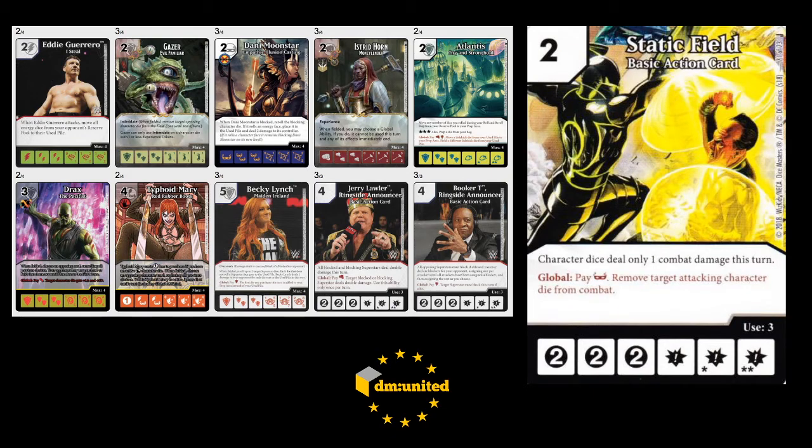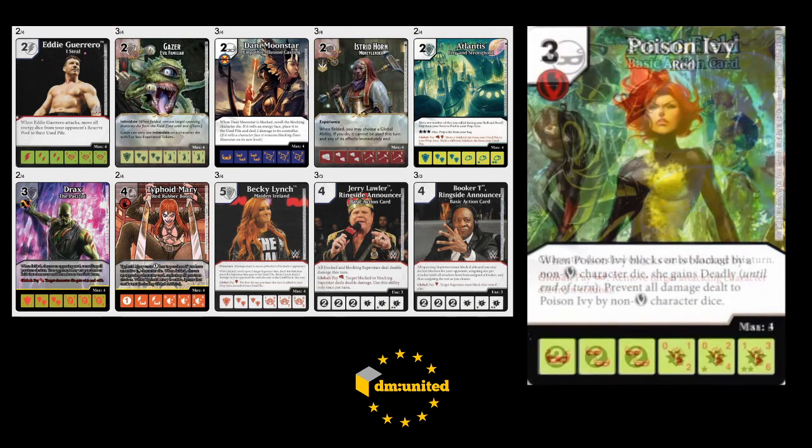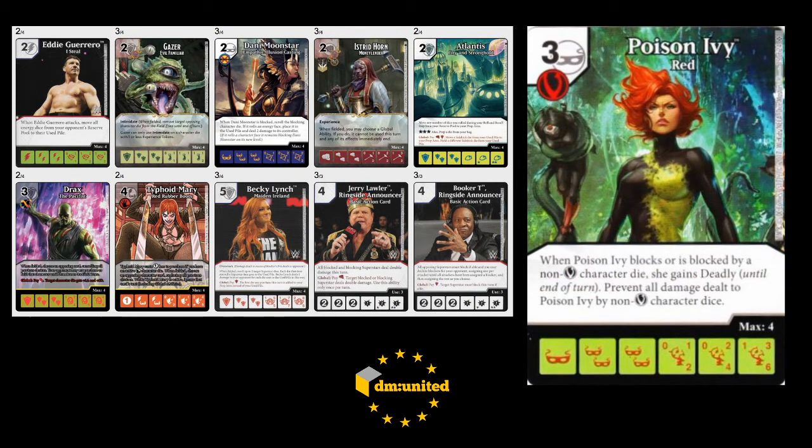Outside of Static Field, I guess you have the traditional kind of ways around Becky, or stopping overcrush in general. The main one is Poison Ivy. I don't find Poison Ivy too much of a problem specifically against Becky, because you kind of always are KO-ing Becky, which becomes great - you can just refield Becky the next time. There are a few abilities like Poison Ivy where they don't take any damage from attacking characters - Wolf Guard Terminator reduces it to one, Mastermind. But because of Becky's when-fielded ability and having Drax, Typhoid Mary, and Gazer, they pose a problem, but not as much of a problem as the global-speed Static Field.